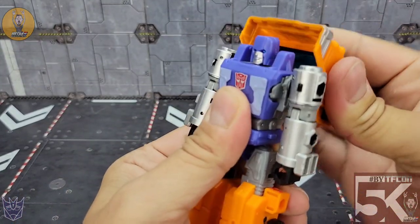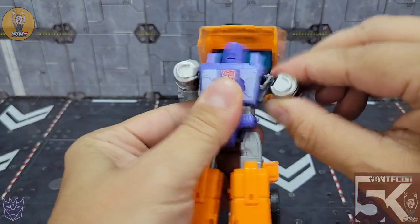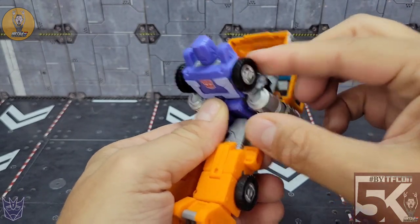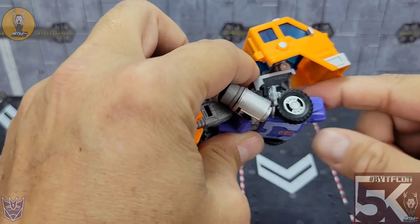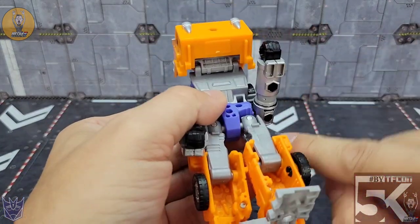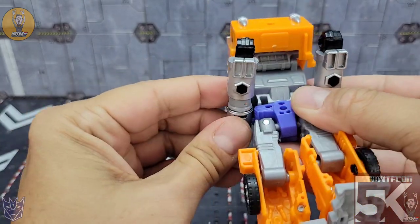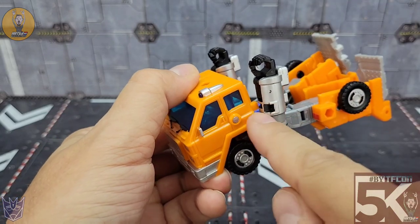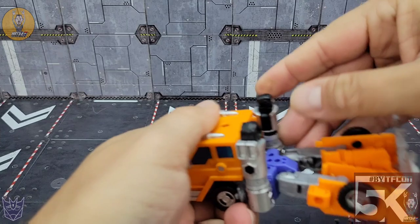As we start to transform him, it's fairly simple. I just extend the back, flip the head around, rotate the arms to the back and fold those down. You're going to use that fake ab crunch I mentioned earlier, and bring out the wheels on the side, then bring this back up. For the truck cab, there's a small tab and a slot — it lines up right there. Now bring the arms up; there is a tab inside that will go onto the waist.